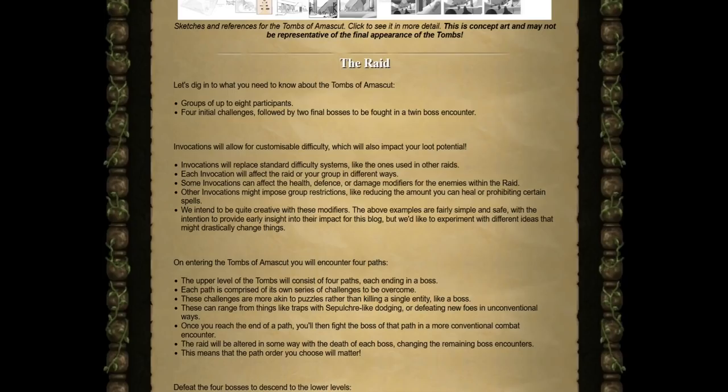A very new system coming with Raid 3 is invocations, and these will allow fully customizable difficulty, which will also impact your loot potential. These invocations can affect health, defense, or even damage modifiers for enemies within the raid. Other invocations might impose group restrictions like reducing the amount you can heal or even prohibiting certain spells. They intend to be very creative with how these modifiers work, and they plan to experiment with different ideas that might drastically change how the raid plays.